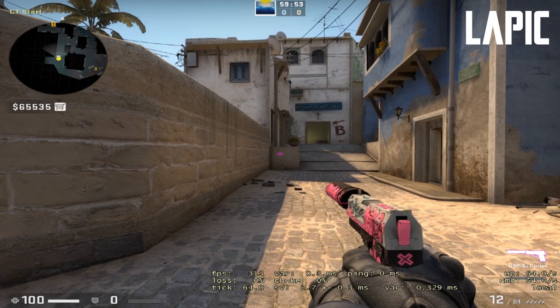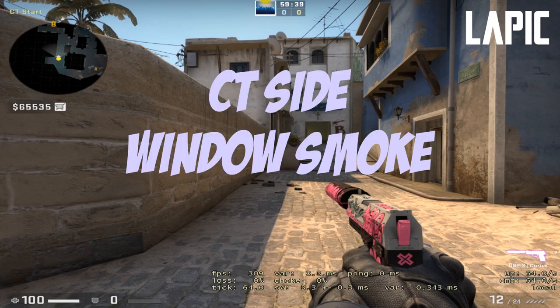Yo, what is up guys, welcome back to my channel. I have this really quick tip for you guys about the one-way smoke on Mirage — on window, CT side.